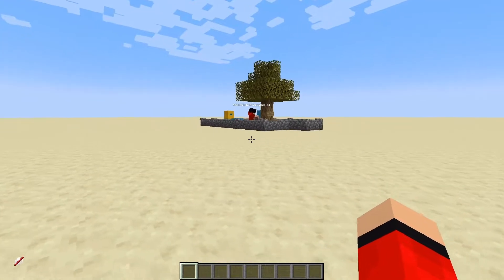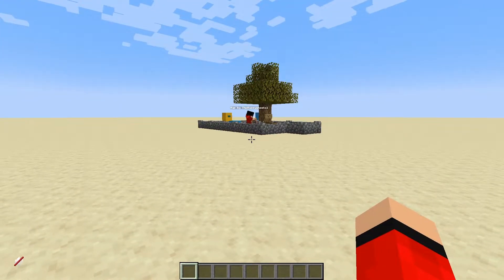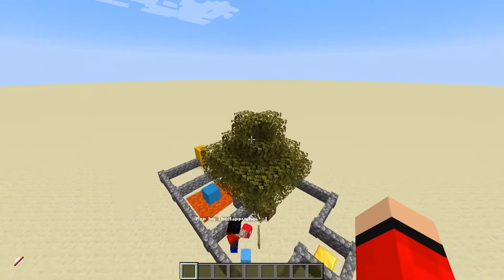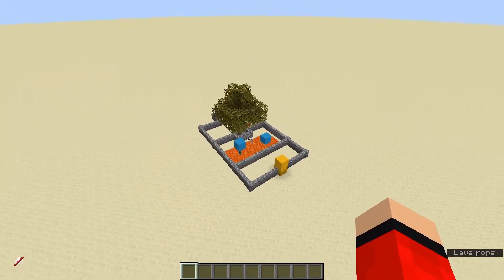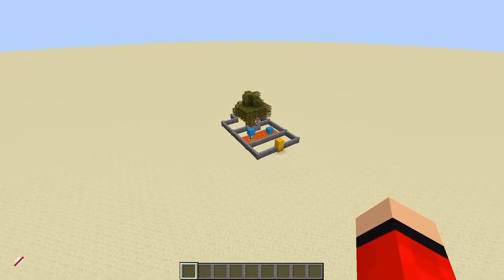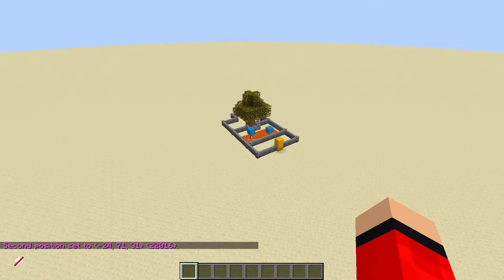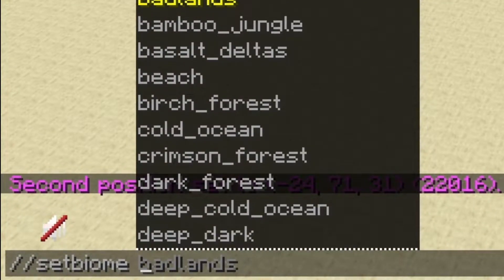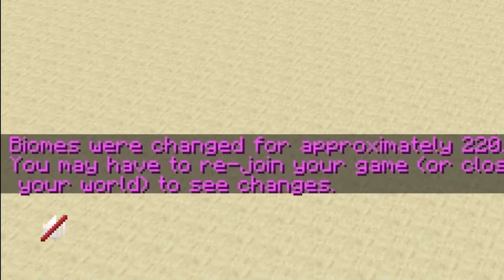The first thing you want to do is get a position region for your map. So we're going to go to the floor and type in //pos1 and hit enter. Then we're going to fly to the other corner of our map, making sure everything is in place, and type //pos2 to get the second position. Then we're going to do //setbiome and choose our biome — I'll choose jungle so we get some nice green grass.